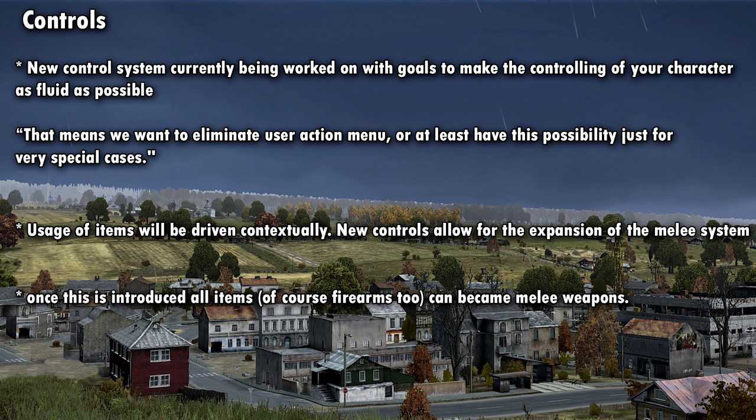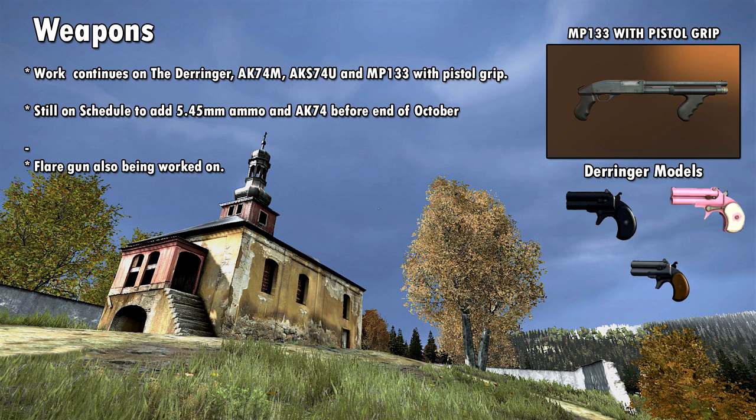Let's look at the new weapons coming into DayZ standalone. Work continues on the Derringer, AK-74M, AKS-74U, and now also the MP-133 with pistol grip — that's the picture you see at the top right. They're still on schedule to add the 5.45mm ammo and AK-74 before the end of October, meaning those will likely be coming in the next experimental build. They're also working on a flare gun — not much info yet, but hopefully we'll see images soon.